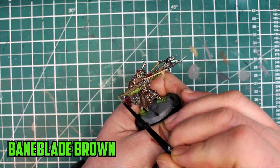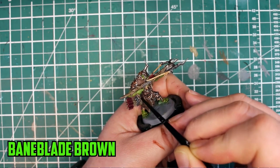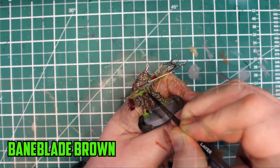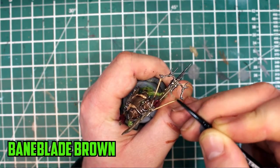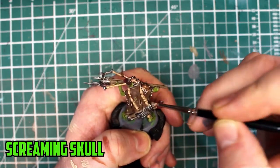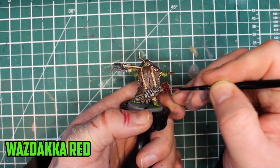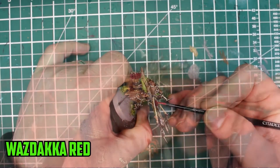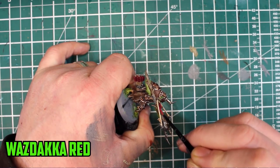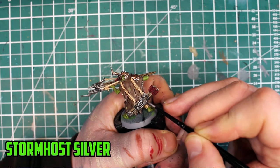With the shading part finished and all dry, it was time to start highlighting. The Agrax Earthshade darkened the wooden body enough where using the base colour of Baneblade Brown again worked as a perfect highlight. I painted just the tips of the arrows, thin lines across the shafts, and the most prominent parts of the body. When it came to the string and the ropes, I went with a drybrush of Screaming Skull. For the flights, Wazdakka Red was a much better fit for the highlight and brought out more of the colour. The metal parts were finished off with Stormhost Silver on the edges and on the top of any of the rivets.